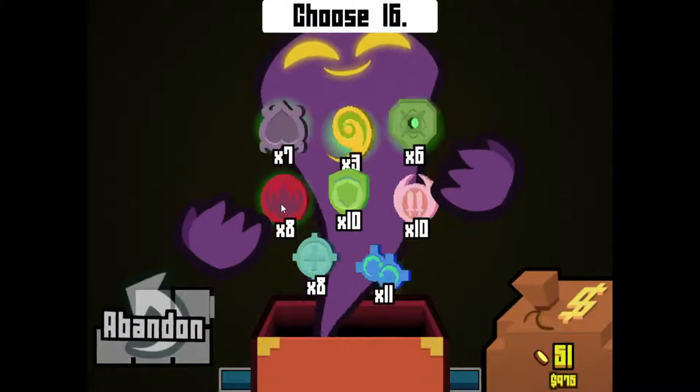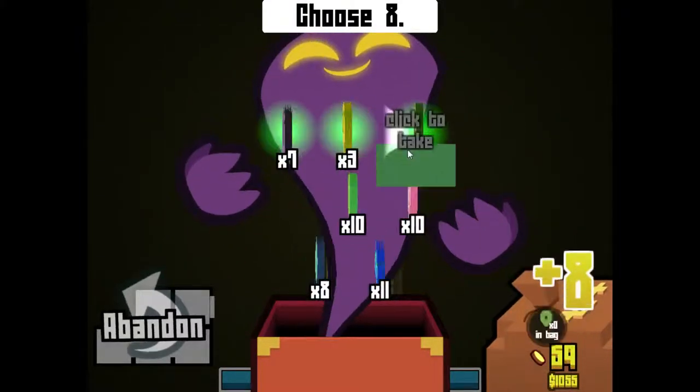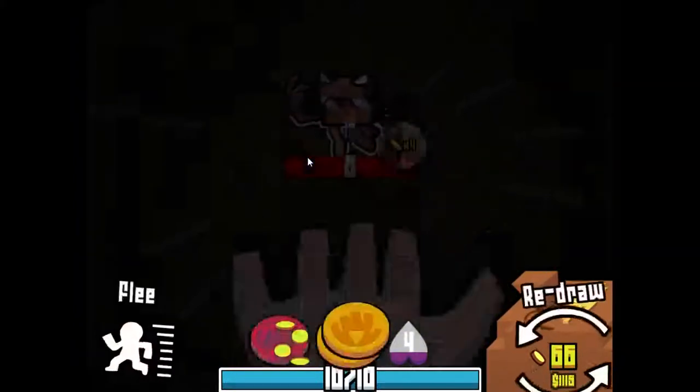Oh, I thought that was gonna be a mimic for a second, then I saw I was actually possessed. Let's take those. Look at this — I can still take acorns in this chest. This class is ridiculous. Let's take those as well. We still gotta find the secret area. I had a feeling that would be a mimic.